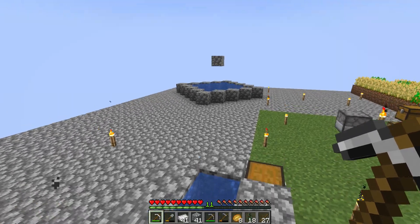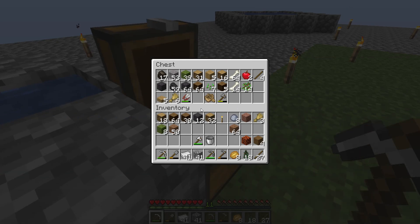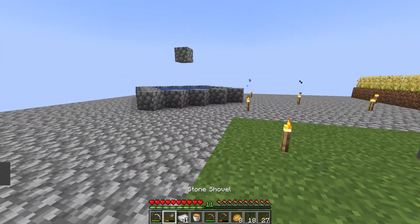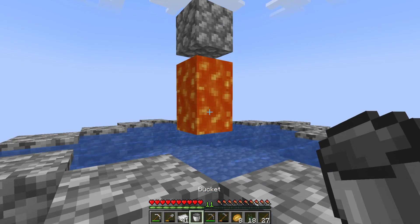We can plant a tree on it and convert all the mulch — actually, moss — into dirt. Let's make another bucket of lava since we can. Let's save this one, and let's do a test. If we get obsidian, it's over for us. Please make stone. Please make stone.